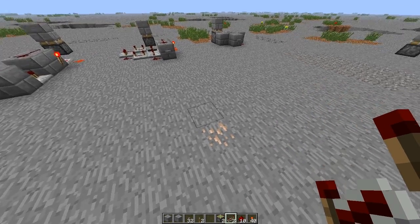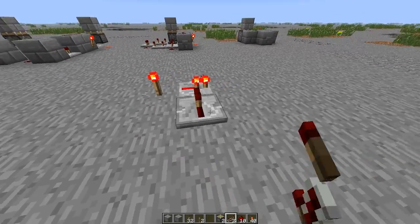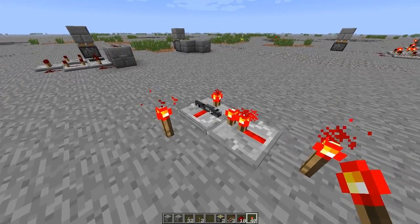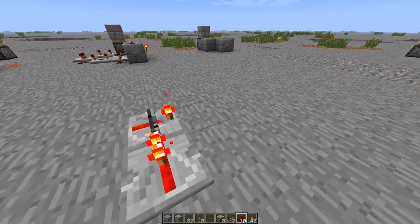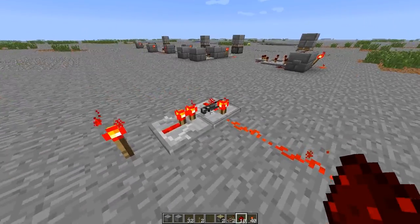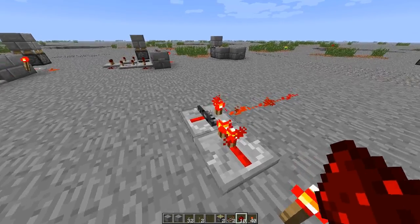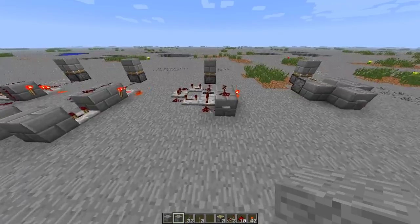In case you don't know what this does — a short intro: we now have the opportunity to save, or to set, a repeater on a fixed output. As you can see there's a small bar on this repeater now, and if I remove the torch behind it I still have a signal on this repeater. This function opens up new opportunities in redstone contraptions, and I started to play around with flip-flops.